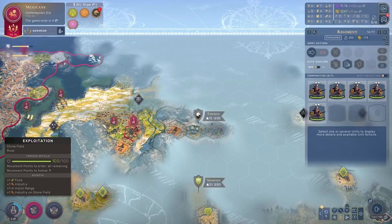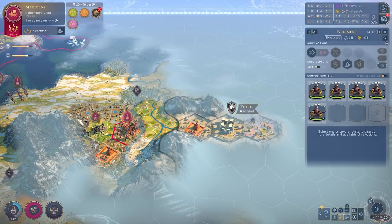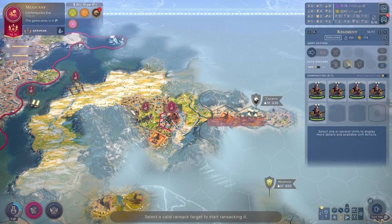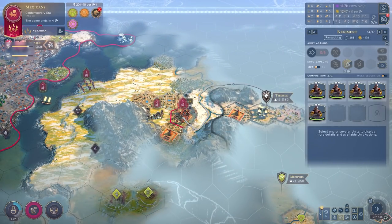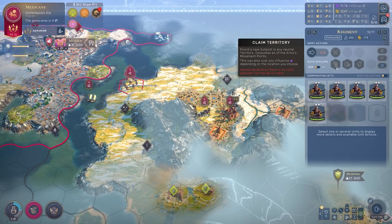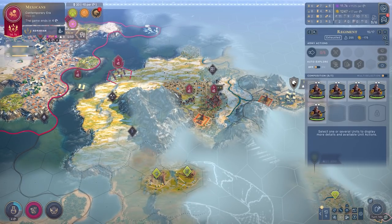The more territories you have to capture, whether attached to a city or not, the higher the war score cost will be. So as you're fighting your opponent, it can be really worthwhile to move on to these administrative centers that are attached to cities you intend to take, and literally just ransack it. That will destroy the administrative center, detaching the territory from the city itself, reducing the cost when it comes time to end the war — but also opening the territory up for you to simply claim and attach an outpost to it during the war.